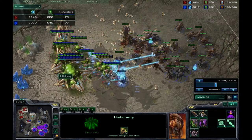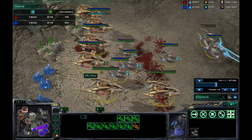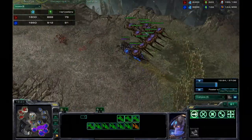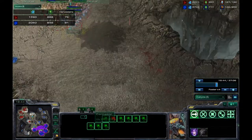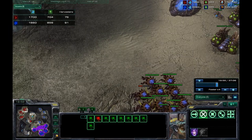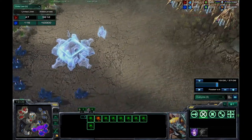At this part he's going to get a nice funnel with the army. He tries to focus fire on a carrier, which didn't really work out. He really should have had those corruptors supporting his army - I think that could have made a difference depending on his micro. But he just lost a huge army.